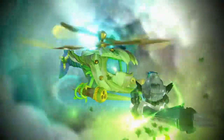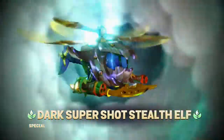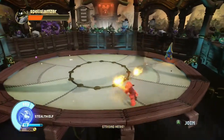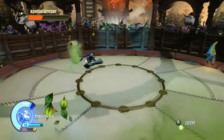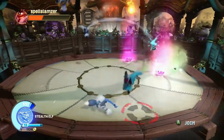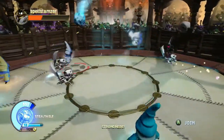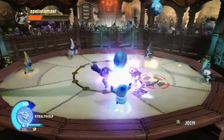Let me switch to the other Stealth Elf to show off the Heavy Gunner path. There are three more upgrades that deal with the dagger cannon in this path. First is called Smog Slash — you create a poison cloud when you exit stealth mode. I'm not really sure why that's part of the upgrade path to help dagger cannon attacks, but I guess they ran out of stuff to do for the dagger cannon.